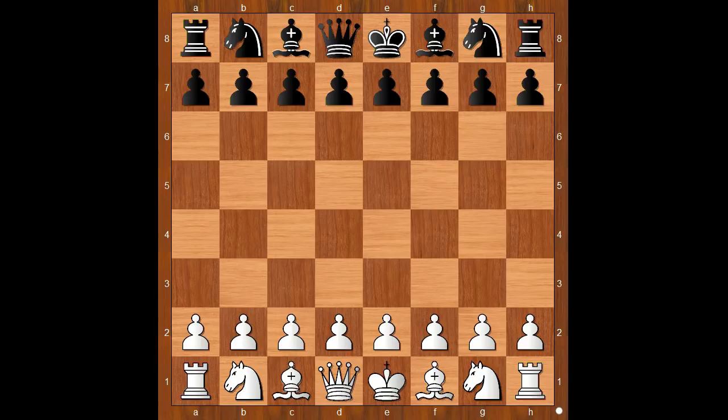Playing with the black pieces in this game, Shandor Takac became famous when he won the Hastings tournament in 1929.